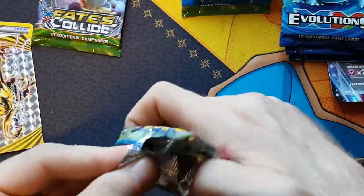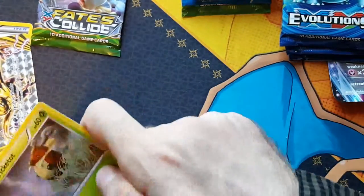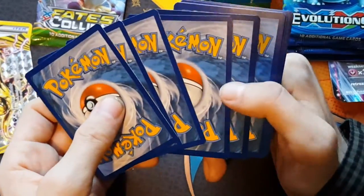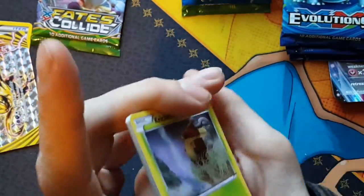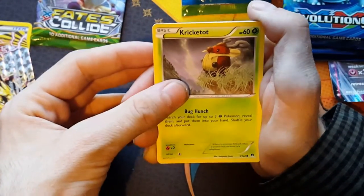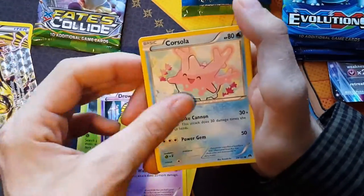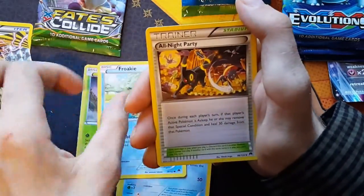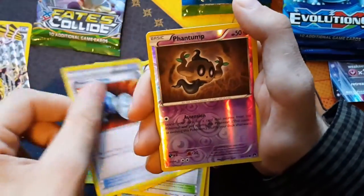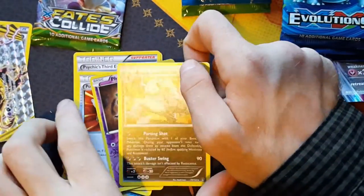Next up we've got Breakpoint, which really had some good pulls in the booster packs that I opened last week. So if you haven't seen it, go check out my Chaos Cards playlist - it's got some epic pulls on it. We've got Cricketot, Petilil, Drowzee, Corsola, Froakie, All Night Party, Psychic's Third Eye, Pokemon Catcher, a Phantump Holo, and a Pangoro.